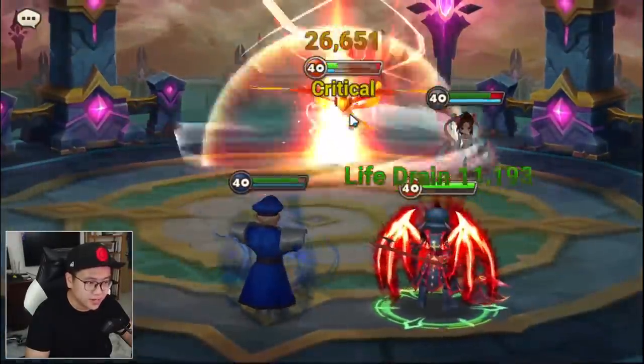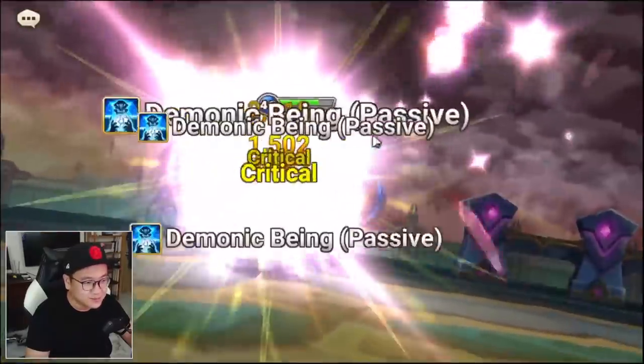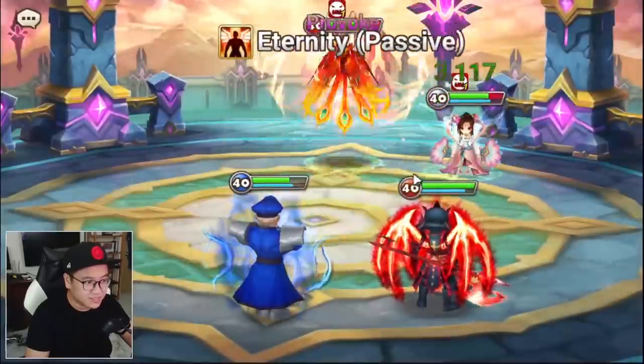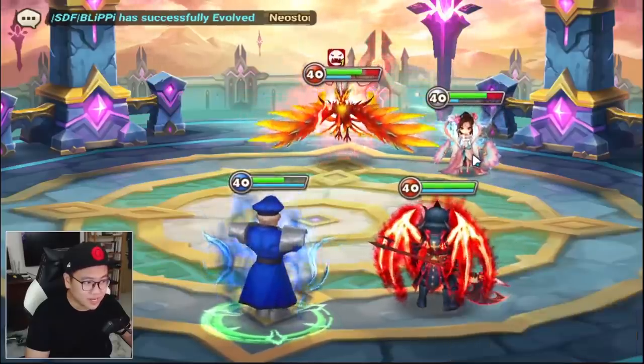Maybe I should kill Perna though, but we killed Perna too fast — I was hoping I don't kill Perna. I think triple revenge is clean, because the provoke mechanic works really well with the revenge mechanic.